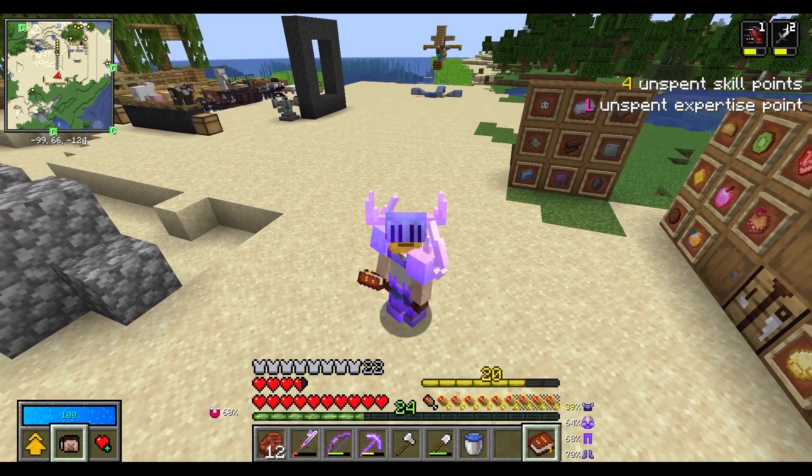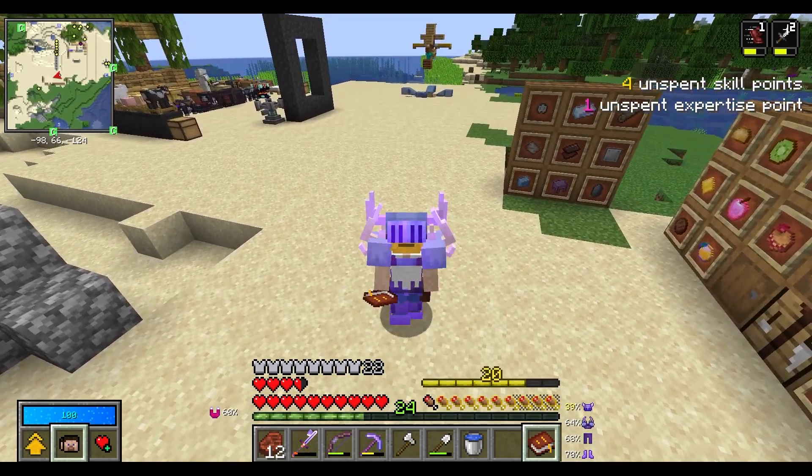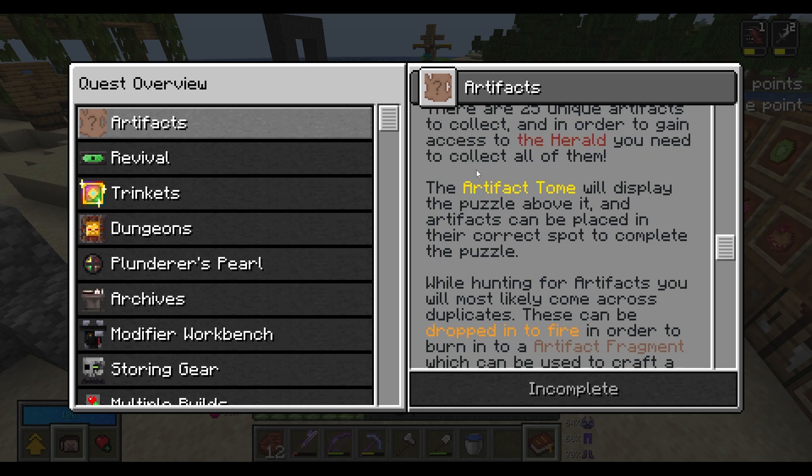Now that I'm at level 20, there are going to be a few changes. I no longer have beginner's grace, and I can also find treasure inside of the vaults now. On top of that, I can now get artifacts in my completion crates.